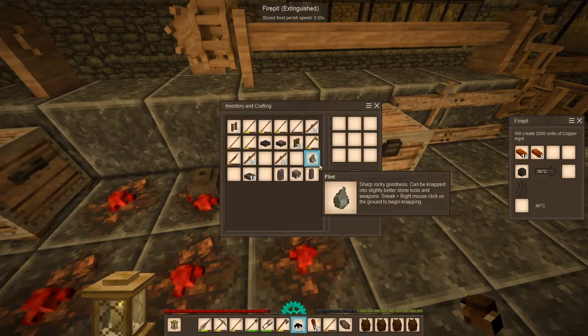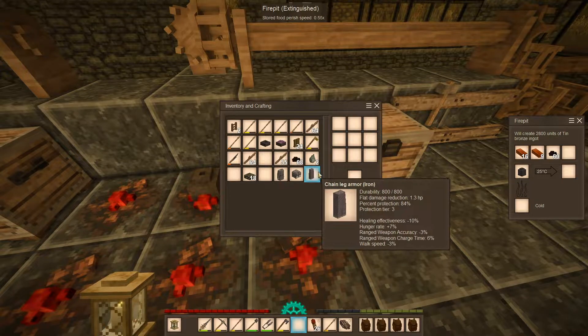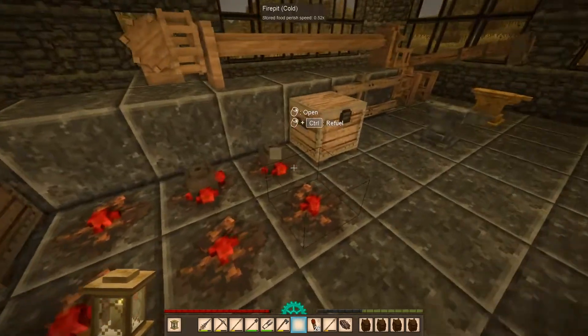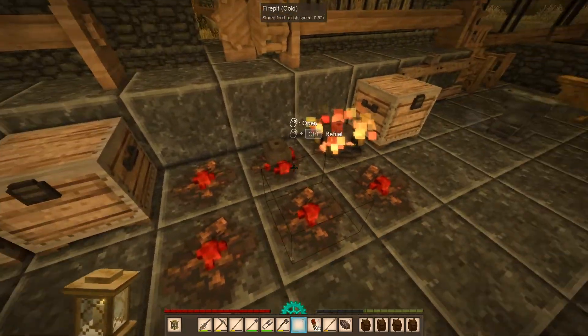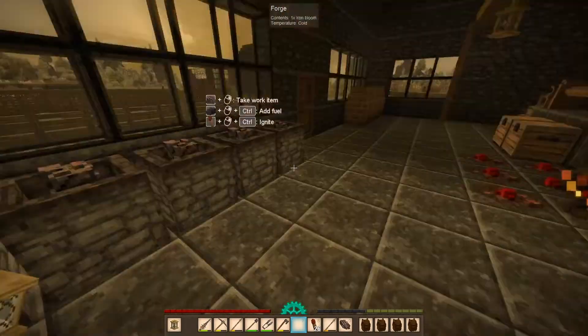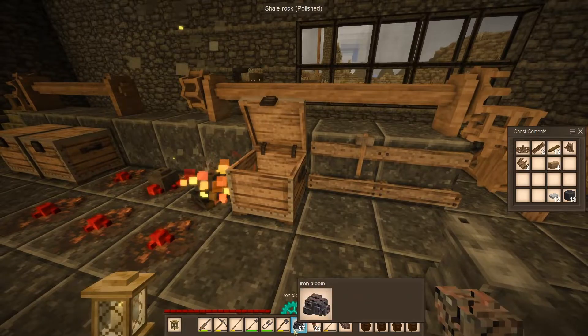We got 25 units of copper here. We can make 2,800. So we'll do that. Okay, get this back up to temp and then we'll have 2,800 units of bronze ingots. Oh, okay, we don't need to light it. I guess we can prep some more iron blooms and put the charcoal in.